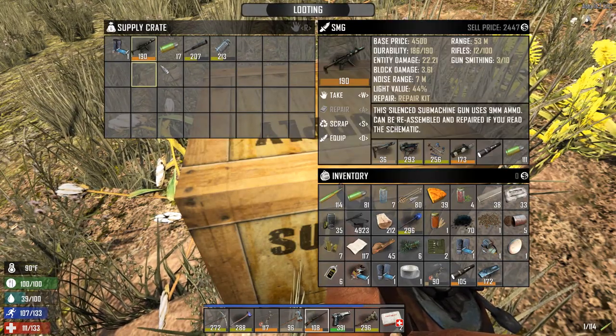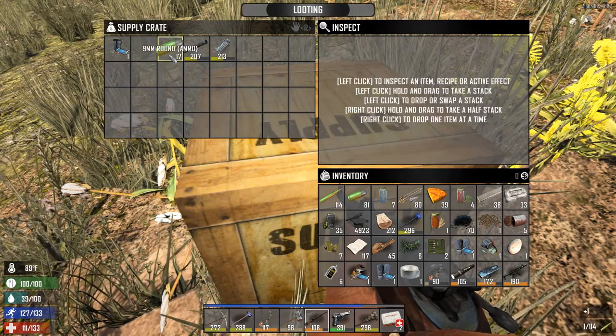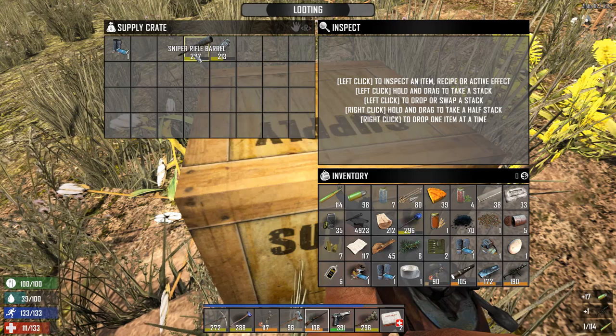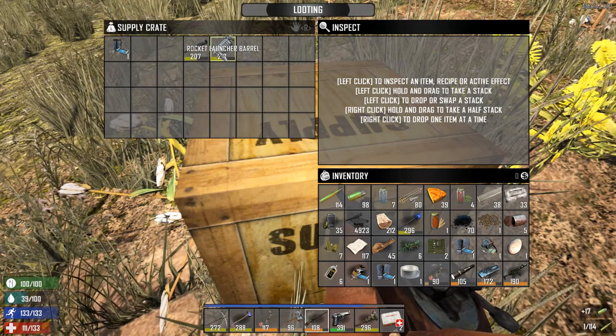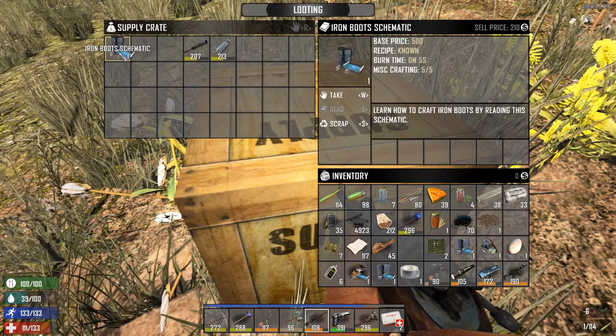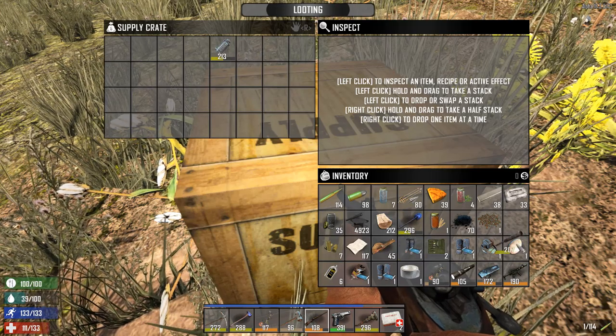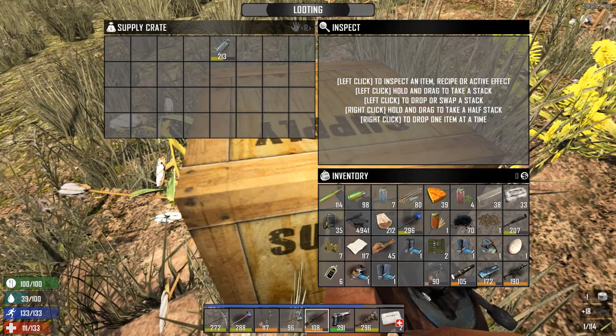SMG — I'm fine with that. Some ammo, sniper rifle barrel, and a rocket launcher barrel, but I don't have any open slots. Let's grab this — boots, yes, I'm gonna take that. And what the hell do I drop? Duct tape — get away. Alright, I got a bunch of stuff.